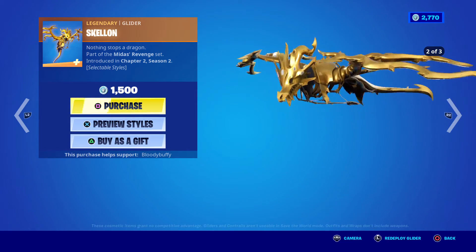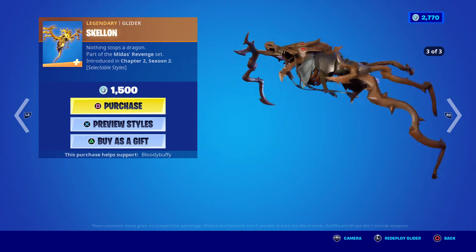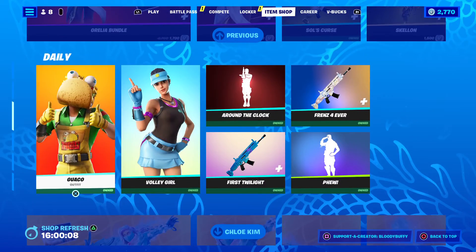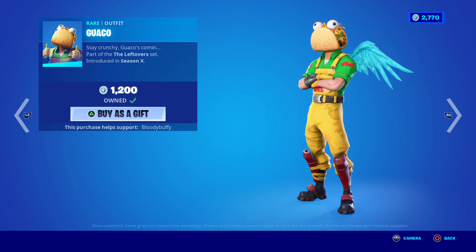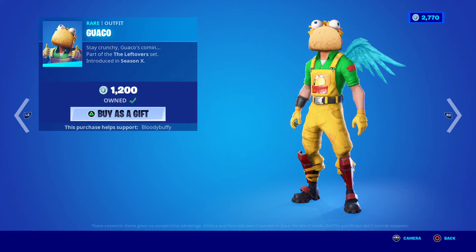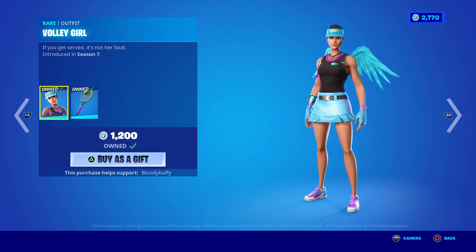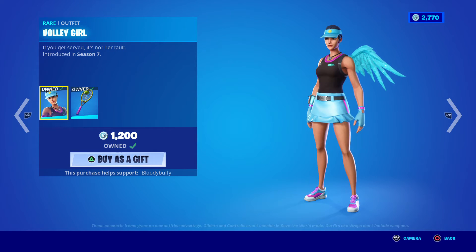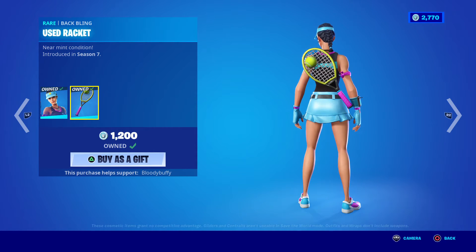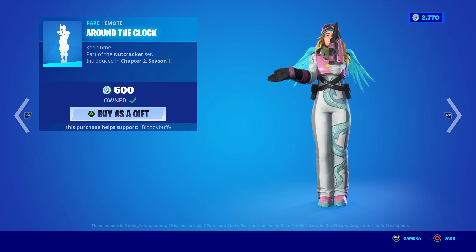The code word yesterday was 'Gucci' — one of you spelled it really badly, poor little Gucci. We have Guaco — how come it's 1200 when the female version is 800? Excuse me, don't interrupt my item shop. This one is back after 42 days — overpriced. Body Girl is back after 52 days, at least she has a back bling to make it 1200. Around the Clock is back after 68 days.